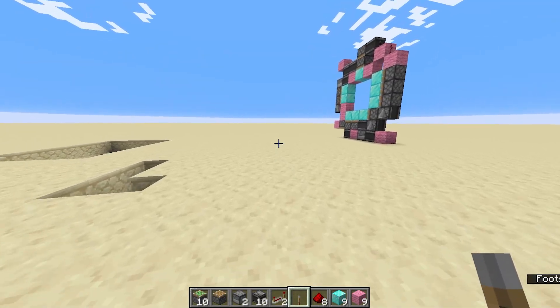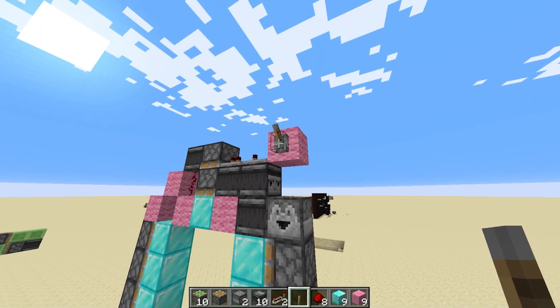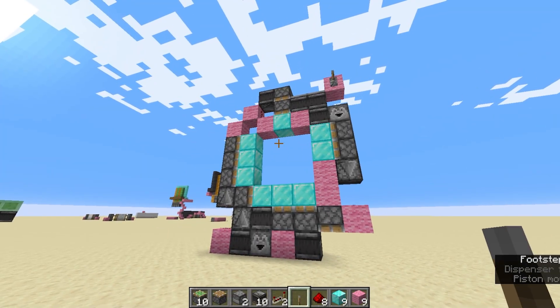Now, let's get straight into what you're going to need — this is what we're going to be building today: a 3x3 piston door. It looks really complicated, and it's pretty complicated, I'm not going to lie — this isn't one of my simple ones, but it is super fun.